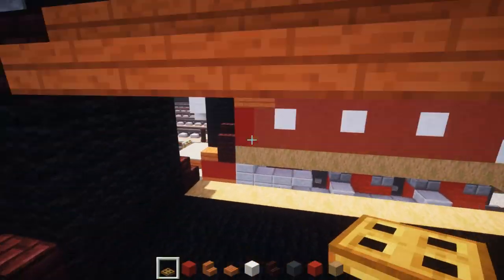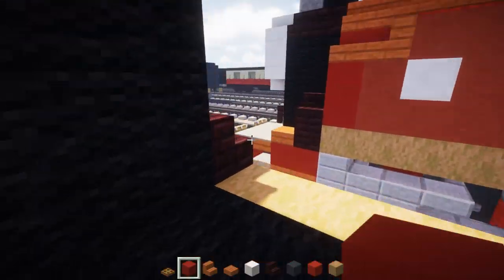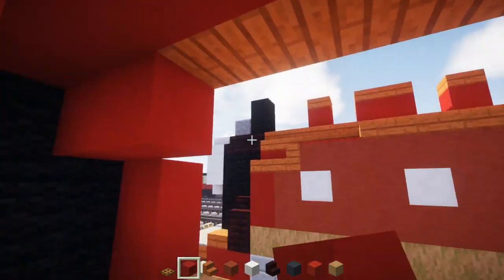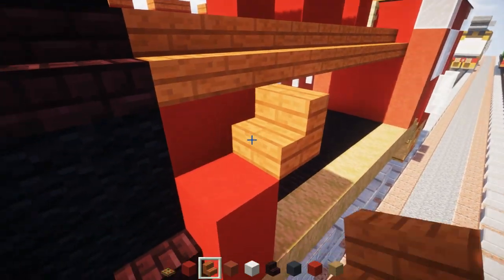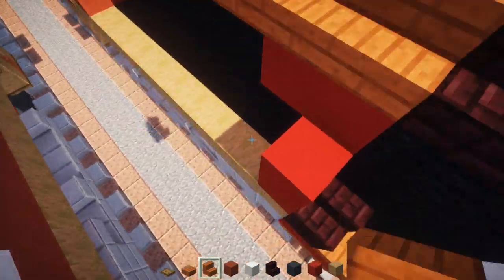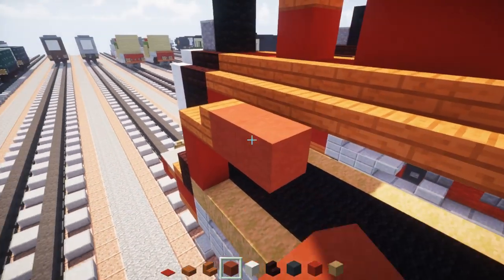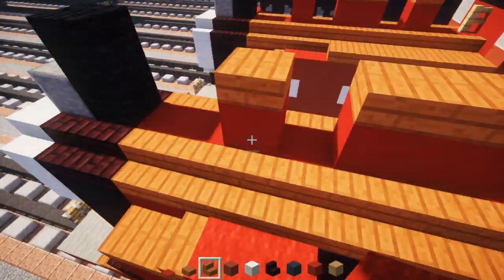Take red concrete and add two blocks in the front, two blocks tall. Then add two red concretes in the middle. On the side, add acacia wooden stairs with a wooden slab in front — same thing on the other side. Add red terracotta with two blocks right behind the stairs, then red carpet on top. Same thing on the other side.